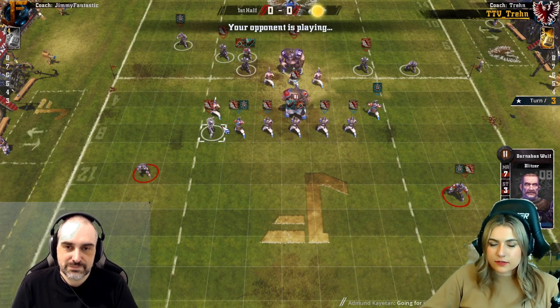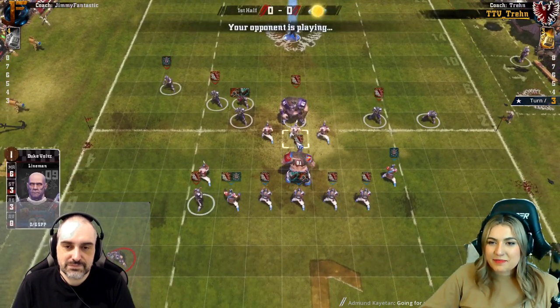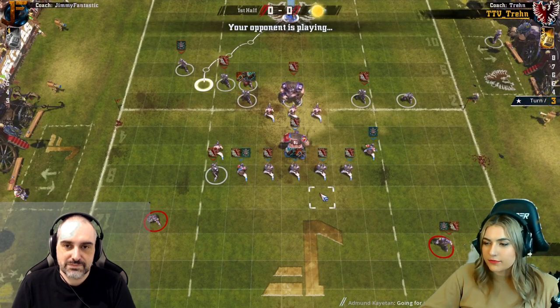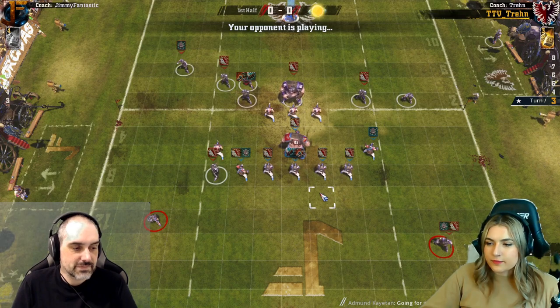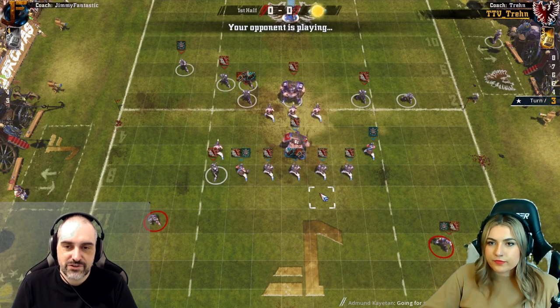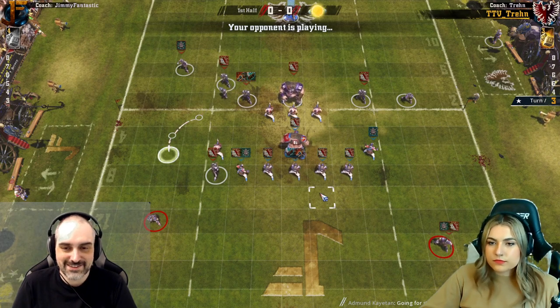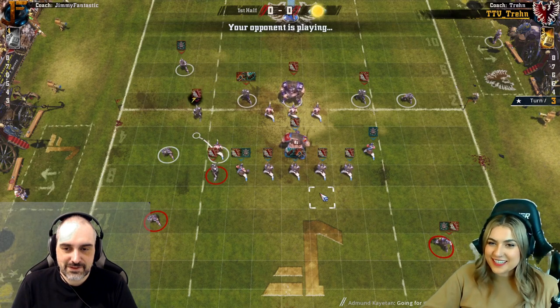I'm just trying to keep track of where I can even get the ball. A good trick I picked up from you actually was dropping the thrower above where I kind of want to get the ball to, to still use them as a screen. Yeah, that can be pretty cool. You generally want to move the furthest players as far as they can get.